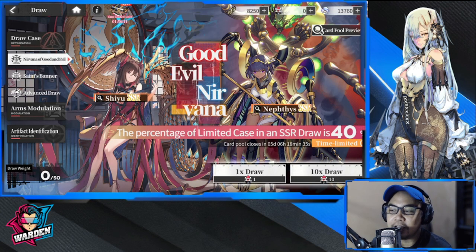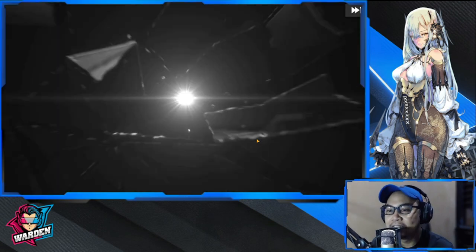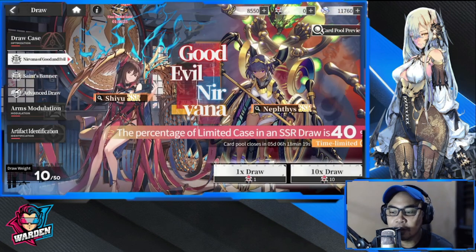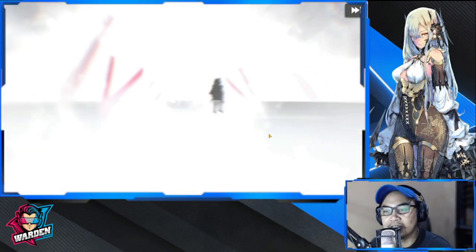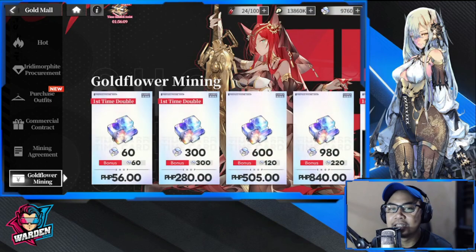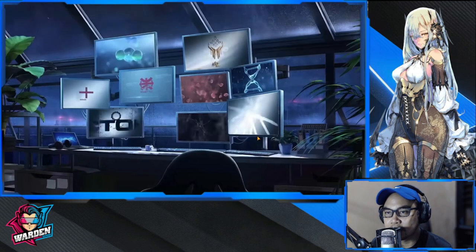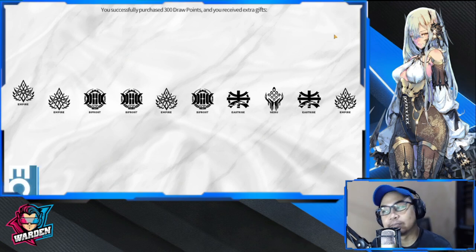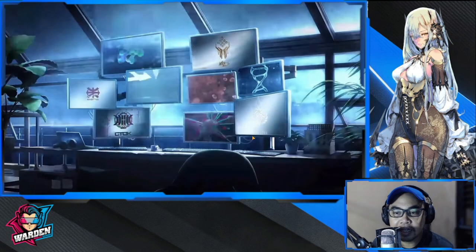We're at zero again, so let's try to do 50 more pulls. Why is this banner so unlucky? Not even yellows in between the 50 pulls. My god, what are you doing? 30 more draws. What kind of luck do I have today? Another purple. I don't think my luck is changing anytime soon, but I'll have to finish this off.